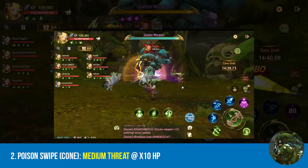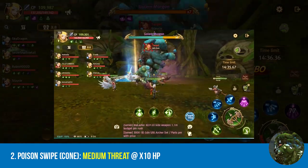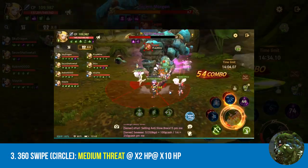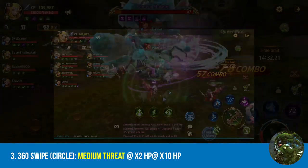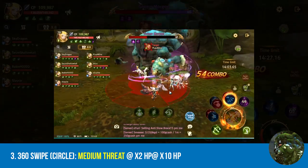Second on the list, we have the poison swipes. All you have to do is simple — just stay at the back. Third, we have the 360 swipe. The range of this attack is very small, so just stay out of the radius and you'll be fine.